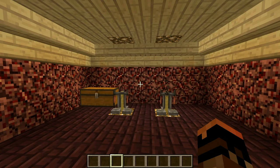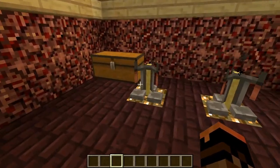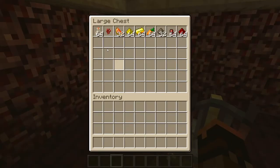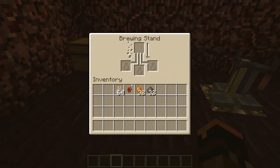Welcome everyone, I am Bemilbus. We're in my brewing room. Let's make a potion of health — we'll need some bottles, some glistening melons, some nether wart, and we'll make it a splash potion so we'll need some gunpowder.